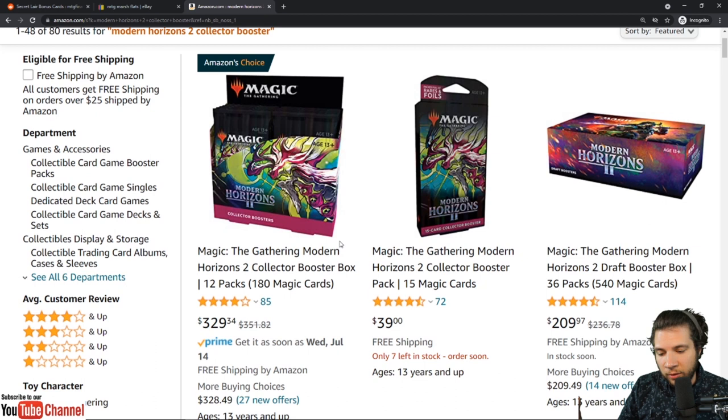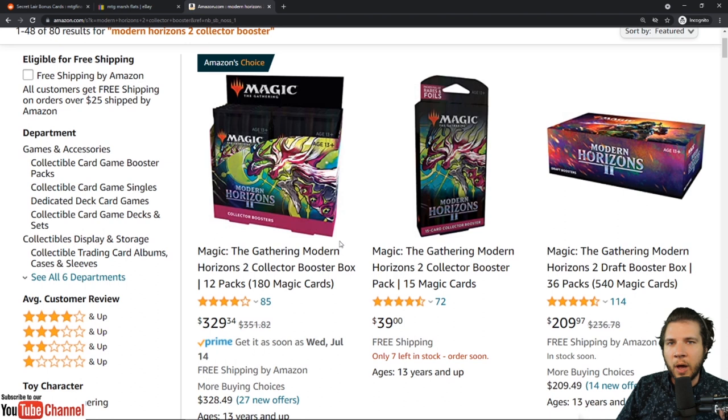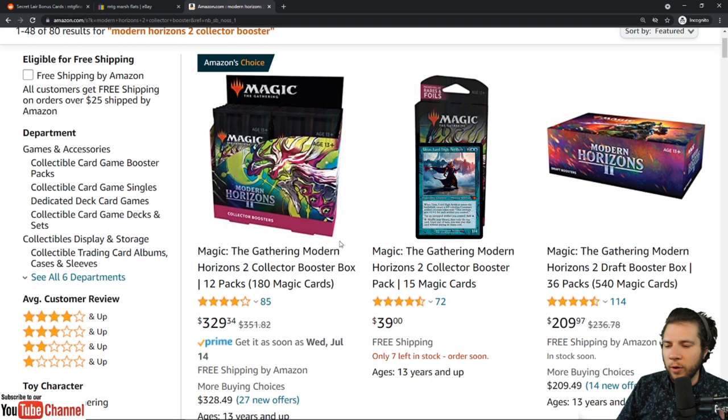New players need to know: if everybody's hyped on a product, the pre-sale prices can be wildly inflated. Nothing here is financial advice, but I'm not kicking myself for not buying this product at $420 or more. If Modern Horizons 2 — with new modern staples, Fetchland reprints, Urza, Force of Negation, the Swords, and cards from Modern Horizons 1 in the special slot — if all of that plus fetchlands can't hold price, that tells you something. You've brought a culmination of massive power and a well-designed set, and still the needle is going down.